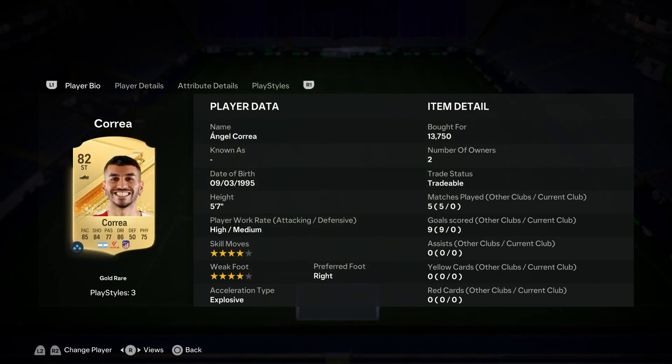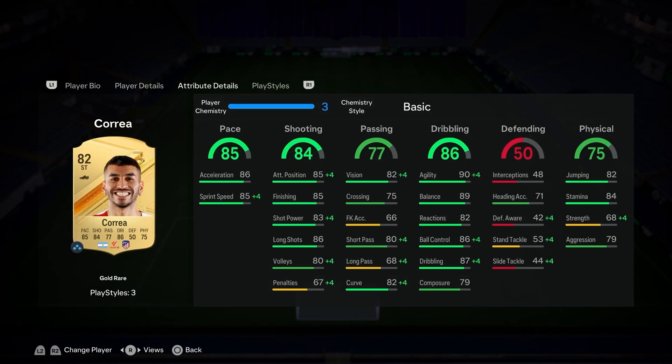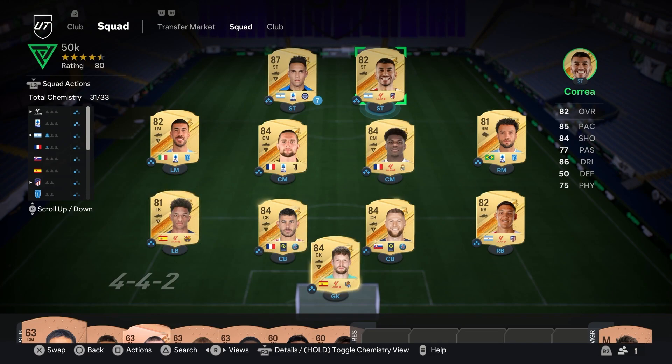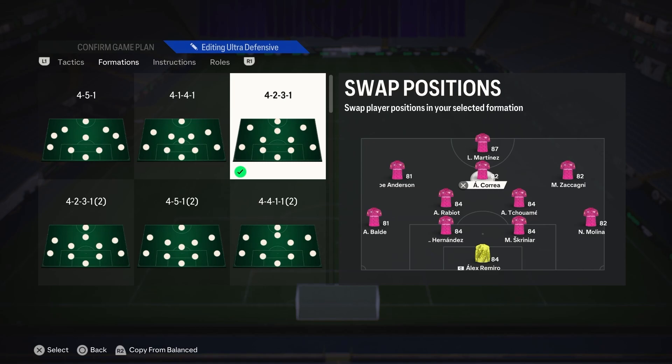Next to him, the star of the show — Angel Correa. Four star/four star, 85 pace, 84 shooting, 77 passing, 86 dribbling, and 75 physical. There's no way this card is 82 rated. He can play right mid, center forward, and striker. Flair, Technical, Trivela — this is the team in all its glory. Such a well-balanced squad, and for 50k you get yourself a real competitive team.